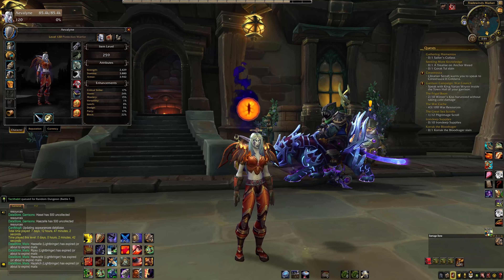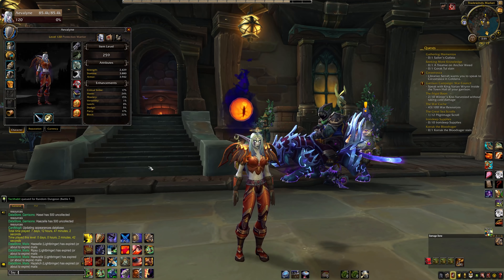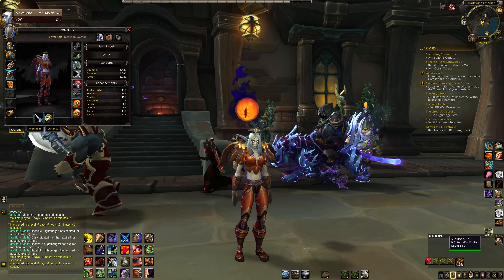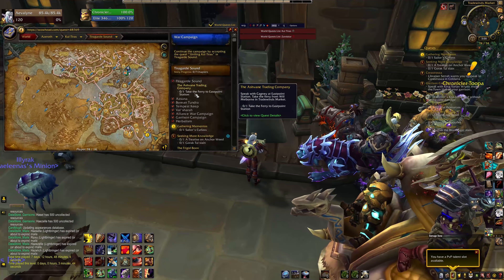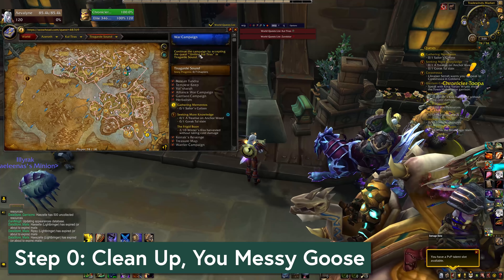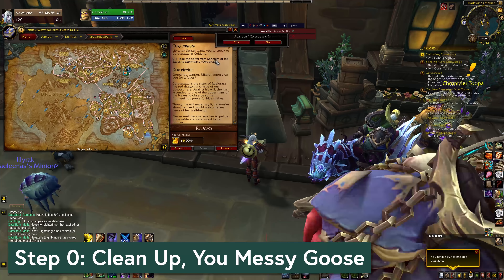For today's example, I have this very freshly 120 warrior. She has item level 259 with 3 minutes played at 120. I leveled her with mostly gathering, which is why her gear is such stinky garbage. Before we start, I've got the optional step zero: clean up your questlog and bags. This isn't strictly necessary, however it's going to be easier to keep your goals straight when your bags and questlog are free of the ghosts of 70 levels ago.